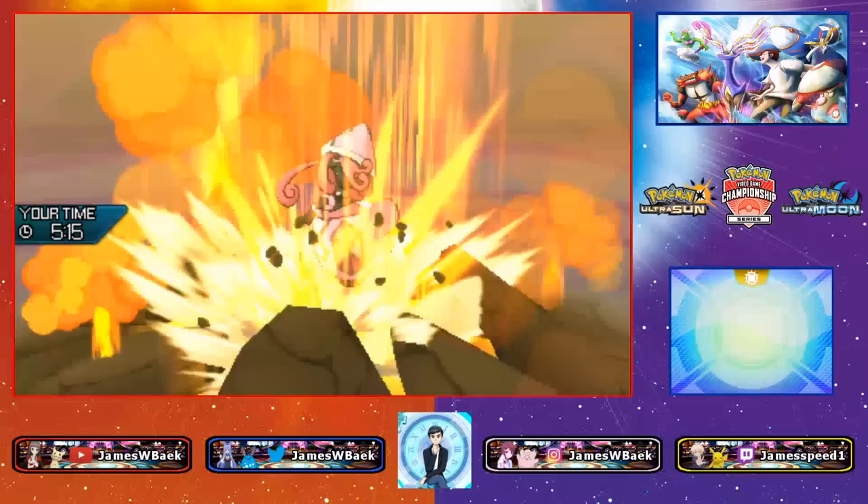I probably should have just gone Groudon — even if I lost Groudon I'd have gotten a free switch into Metagross under Trick Room, which would have been decent. I'll go Groudon now and Protect, then go for Iron Head on Landorus. Two Iron Heads should be enough to take it down, but I won't risk a Tectonic Rage.